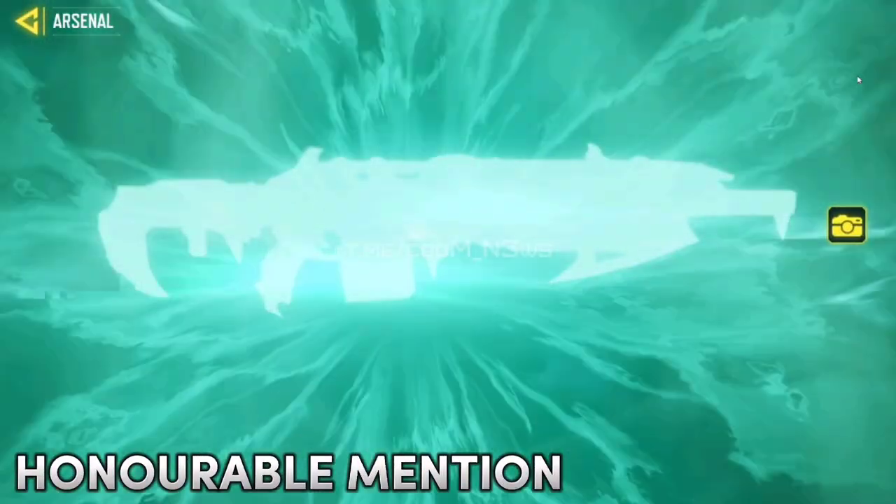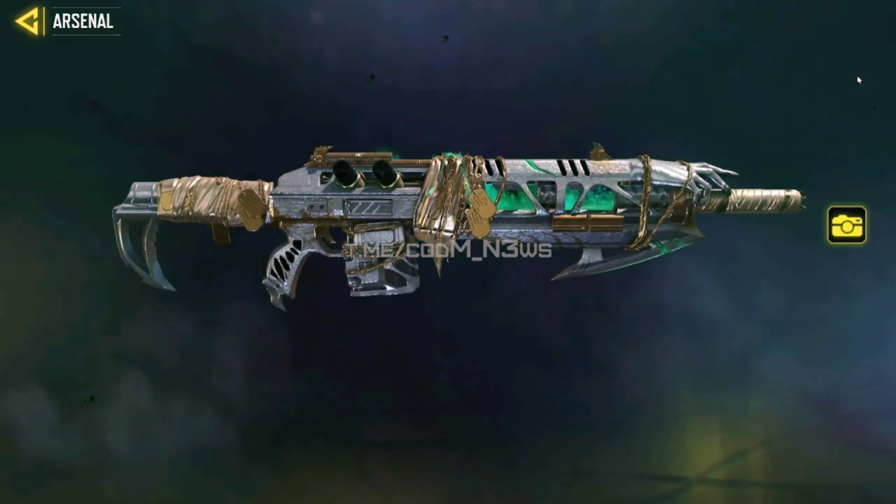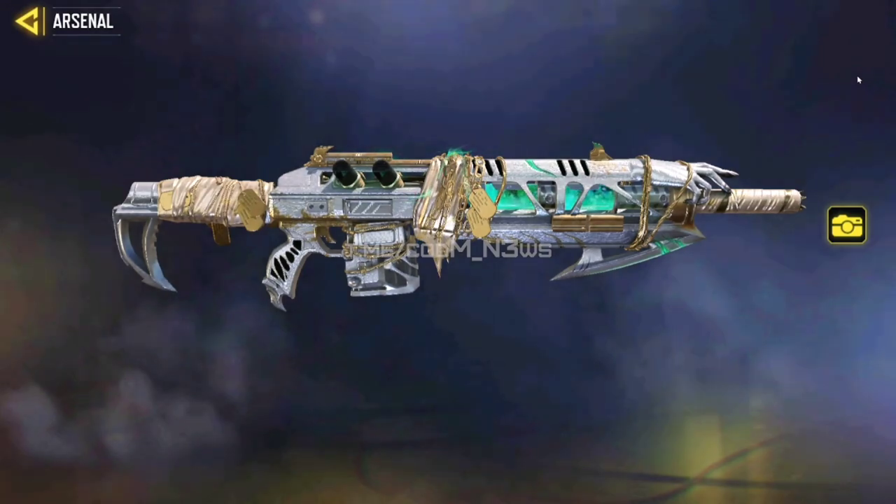Honorable mention goes to Man of War Death Site Plus. It is not part of any lucky draw — according to dataminers, it is going to be a free legendary obtained through an event. It is a reskin version of the Death Scythe Man of War we got previously, and honestly the better version of that.